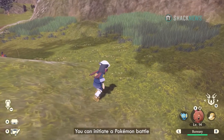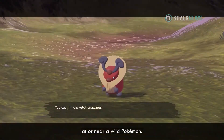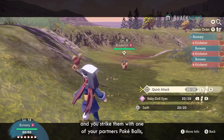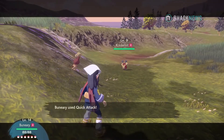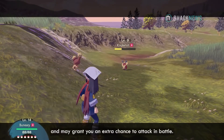You can initiate a Pokémon battle by throwing one of your partner's Poké Balls at or near a wild Pokémon. If a wild Pokémon does not see you approaching and you strike them with one of your partner's Poké Balls, this will catch them unaware and may grant you an extra chance to attack in battle.